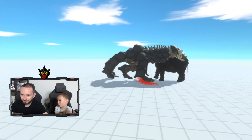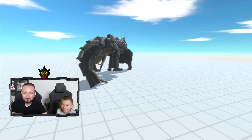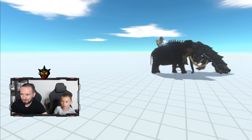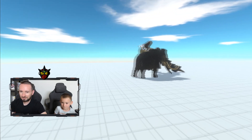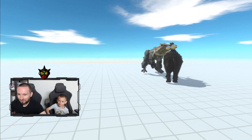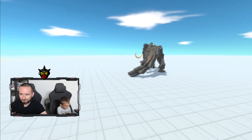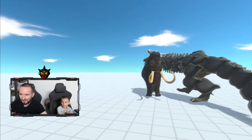The mammoth is hitting the skull crawler on the leg with his tusk but we don't see damage — probably because we added armor. They just keep spinning around. Oh, he's gonna climb on top of the woolly mammoth! The skull crawler is literally on top of the woolly mammoth but can't get a good grip. They're just dancing in a circle!